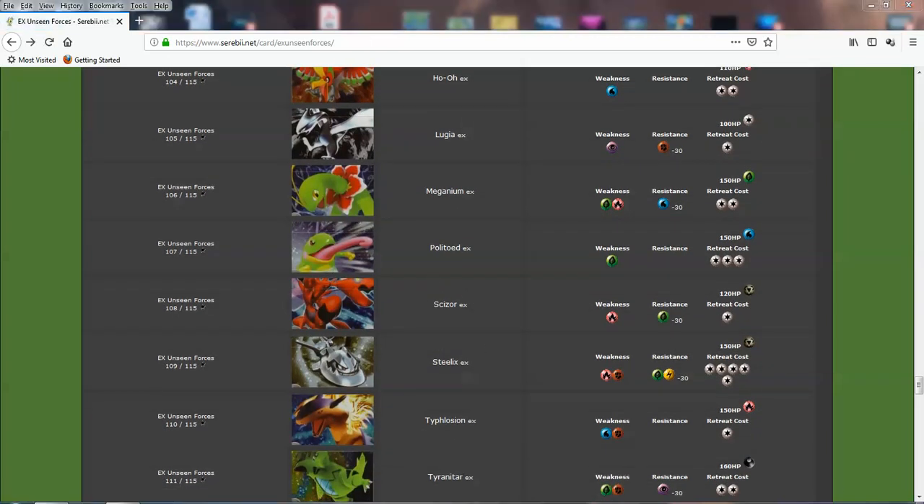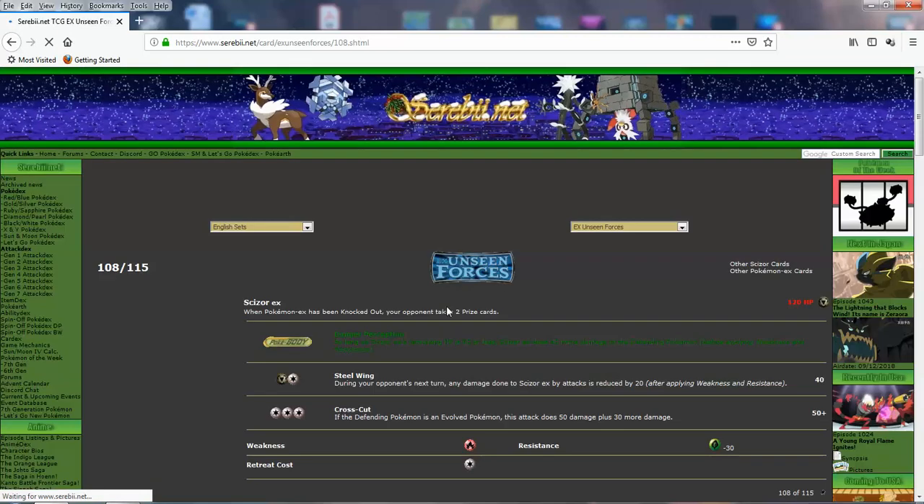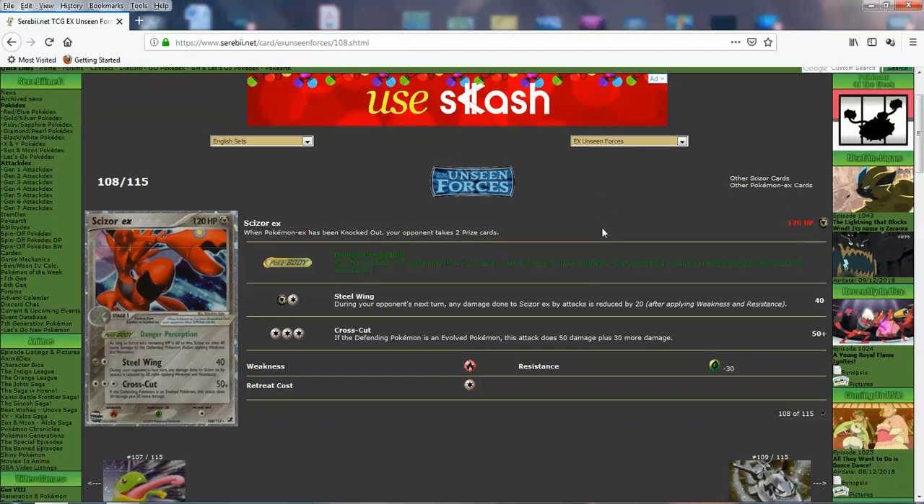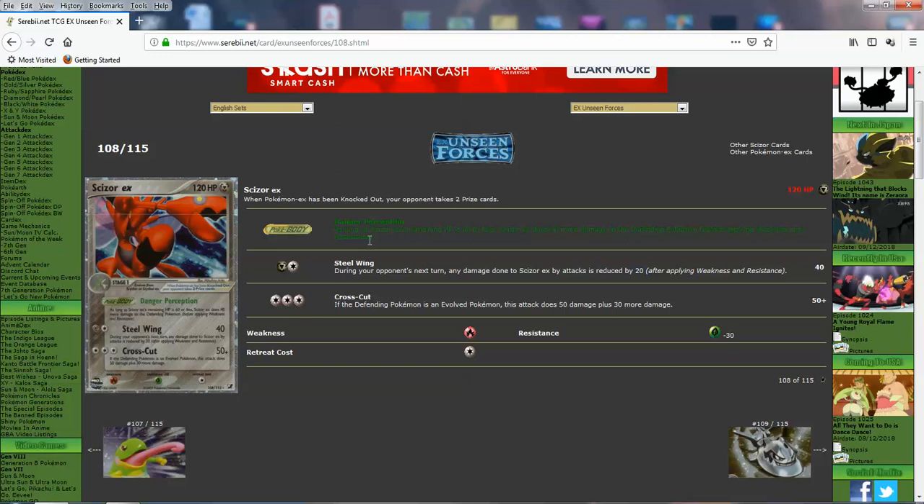Scizor and Steelix — the Pokemon that evolve with Metal Coat. Scizor EX art is very similar to the GX one from Celestial Storm, and I think they modeled it after this card. Danger Perception: as long as Scizor EX has 60 or fewer remaining HP, it does 40 more damage to the defending Pokemon. Steel Wing: you block 20 during your opponent's next turn while doing 40 for 2 — pretty solid, just like Scizor GX's attack. And then Cross Cut: if the defending Pokemon is an evolved Pokemon, this attack does 50 plus 30 more damage.